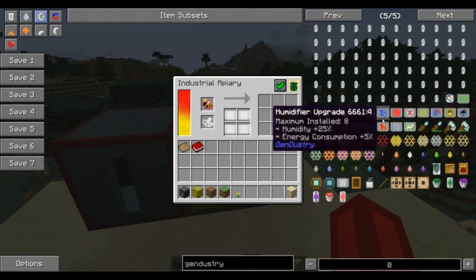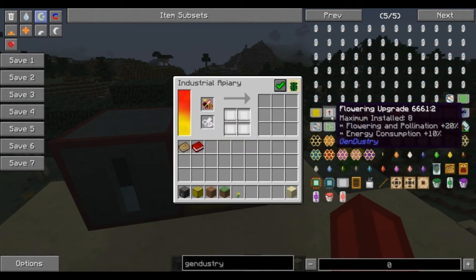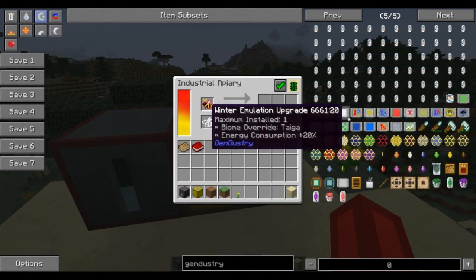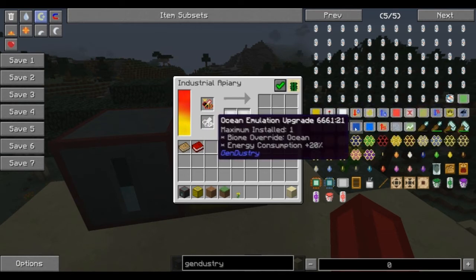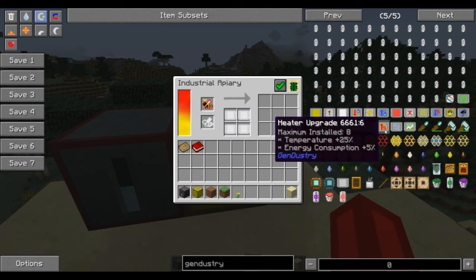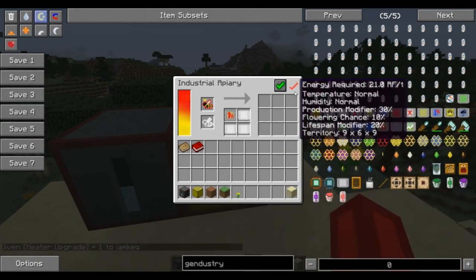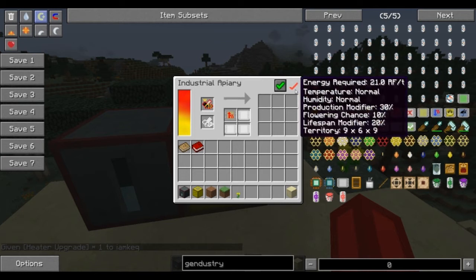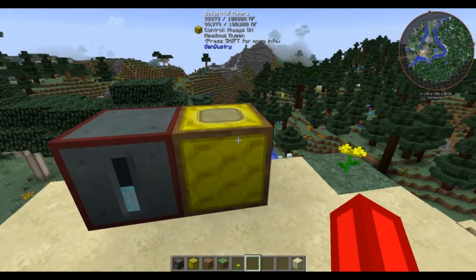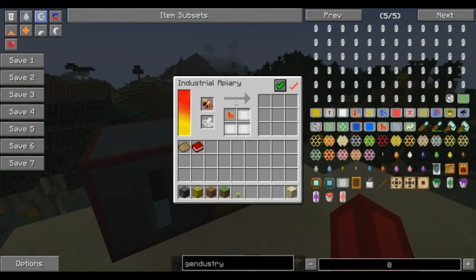What you'd end up doing is bringing up the temperature a little bit. We have a winter emulation option so you can get it for winter — and here's the heater upgrade. This will bring the temperature up 25%. Now that the temperature is at normal, you get a checkmark and the bee will start to do its thing, and the life cycle will start to go.